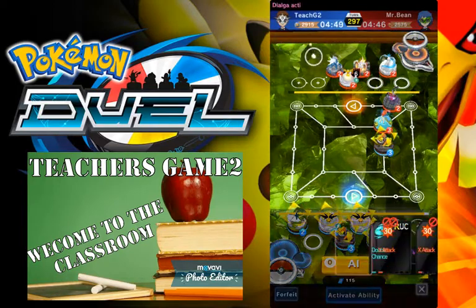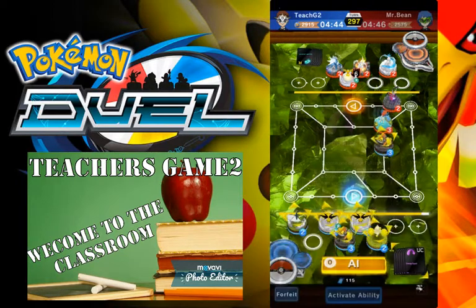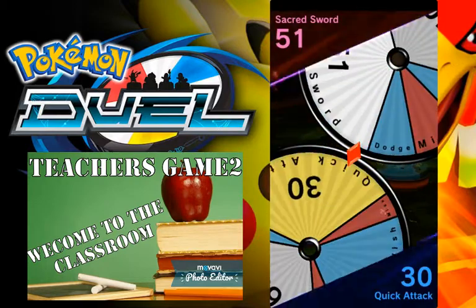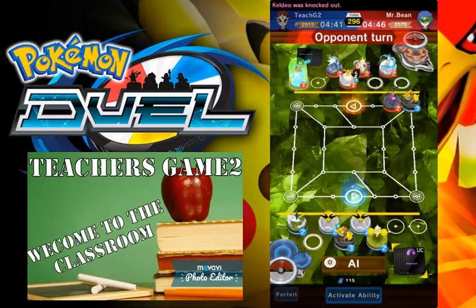Does he have a long throw? He does not — he has a scoop up though. So we're going to do the same thing: we're going to try and attack Keldeo just so he's not covering our entry point. We get the kill, forces him to move Yveltal over.